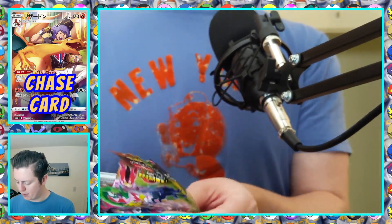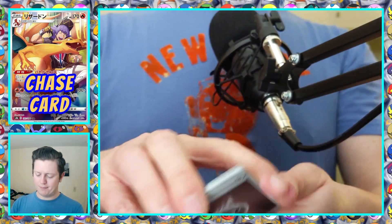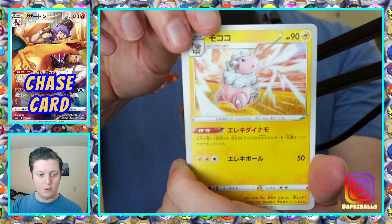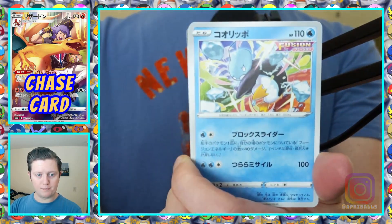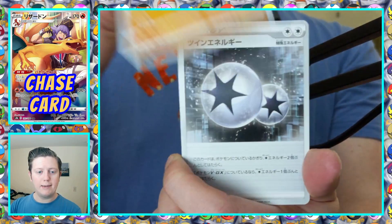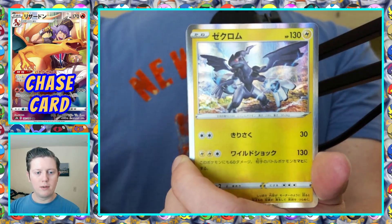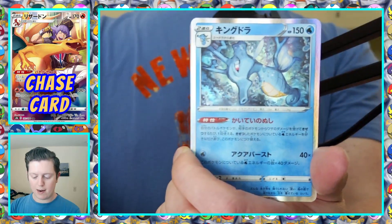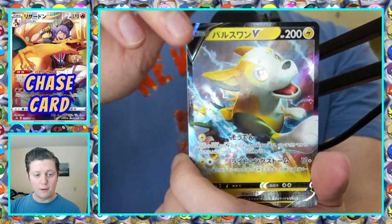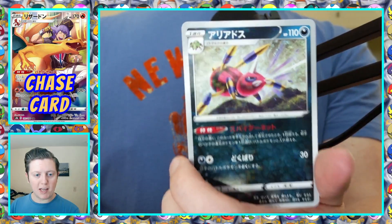Pack number seven or eight, something around that. Steel Energy, Flaaffy, Dustox, Ice-type, Gallade, Normal Energy, Level Ball, Holo Zekrom to go with our character rare, Holo Kingdra, Boltund V, and a Reverse Holo Aerodactyl.